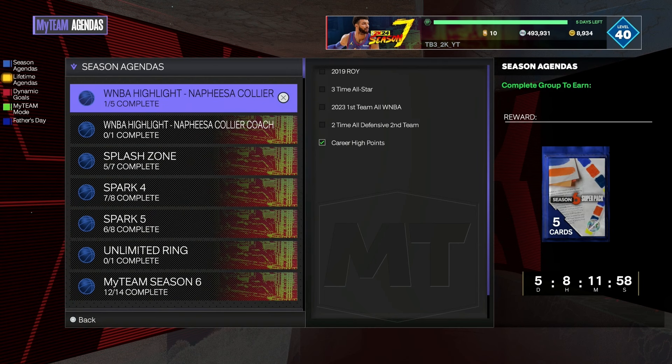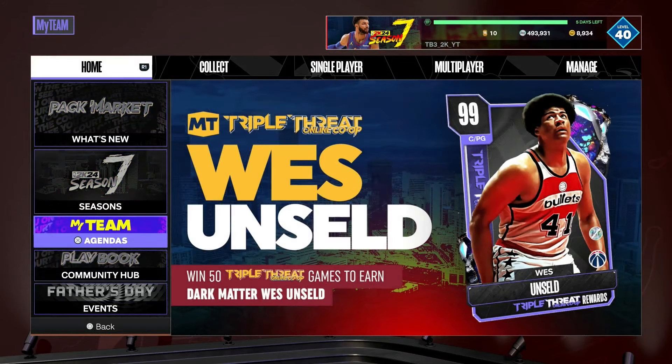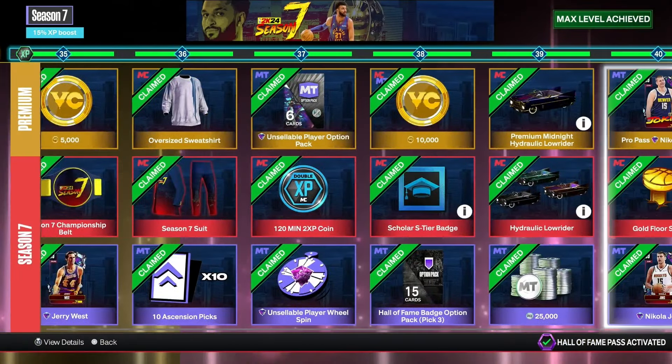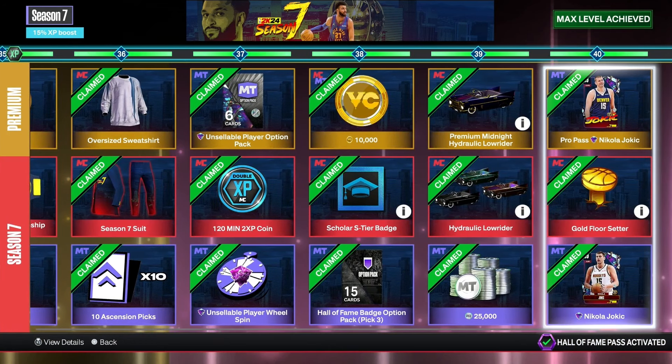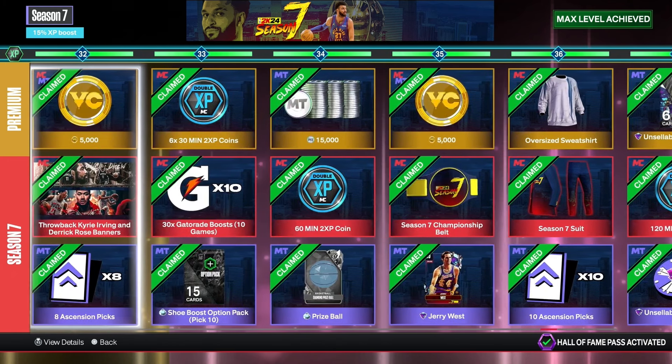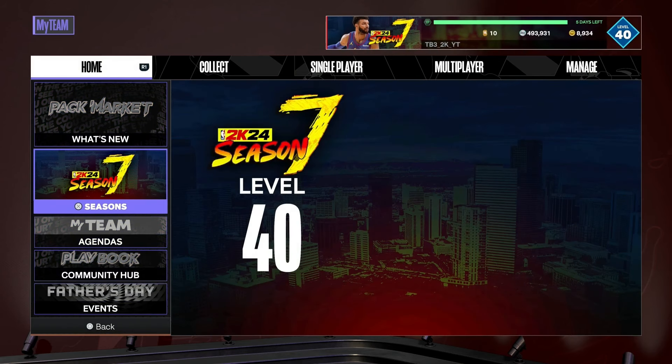Get the Season 6 super pack — it's free, a pink diamond or something like that. Also get to level 40 for Punk or Yoke Edge. Even if you don't have Pro Pass, Yoke is still free collector level — you still get another dark matter, all the ascension picks and those other rewards. There's no reason not to get it done.